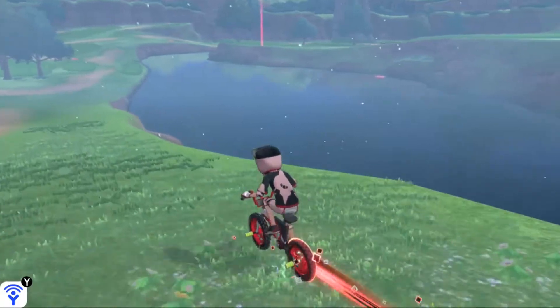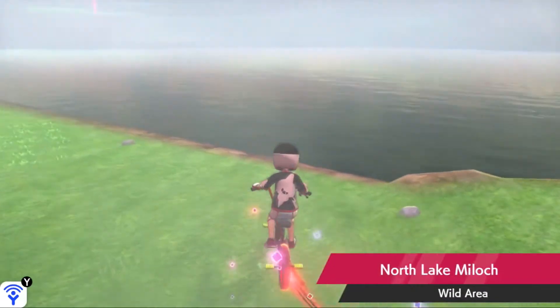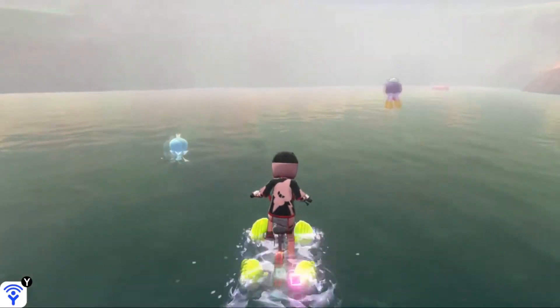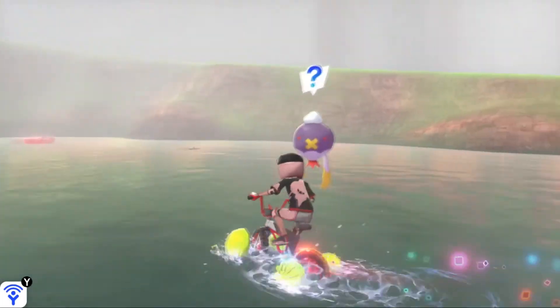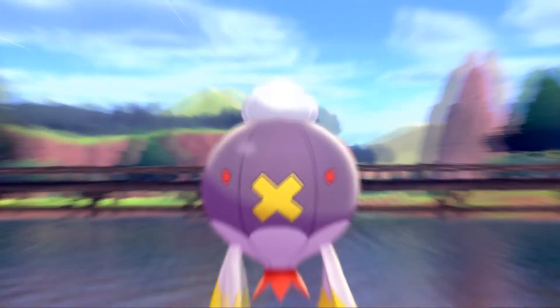And as you can see in this lake on our right side, that's actually exactly where we're headed. So as soon as you can get to the area where you can go into the water, do so and turn right back around. You should be able to find a Drifblim pretty close to this den, right underneath the East Lake Axwell flying point that you flew to.